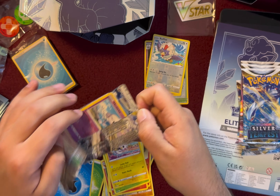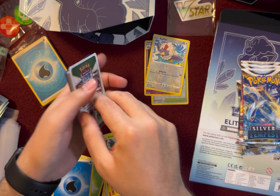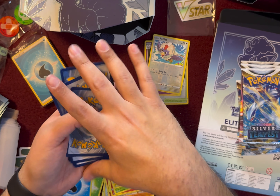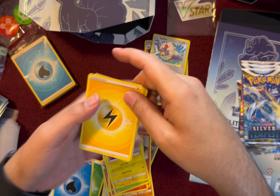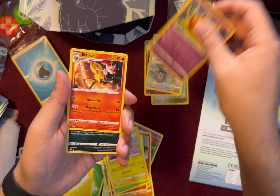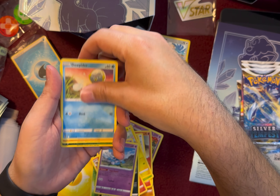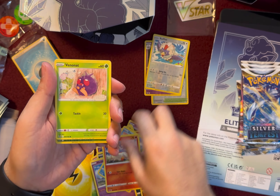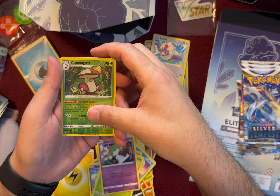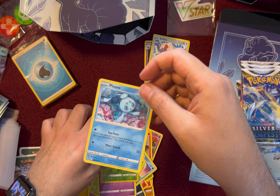Booster pack number three. One, two, three, four, to the back. Front, front, back. Lightning Energy, Didine, Braxian, Morpeco, Metadite, Duplexhitter, Ponyta, Ralts, Reverse Holo, Among Us, and Foyne. Foyne? Foyne?